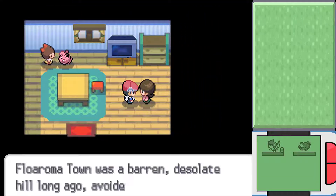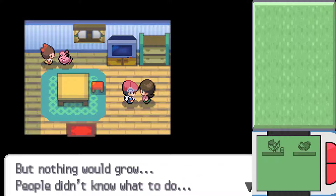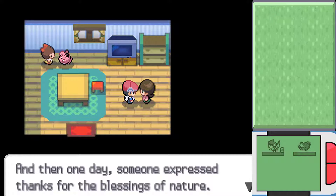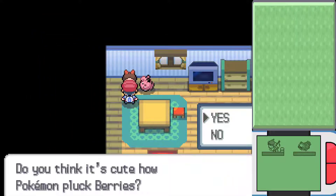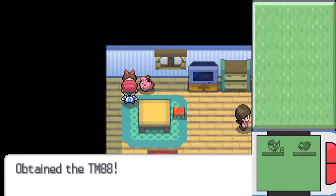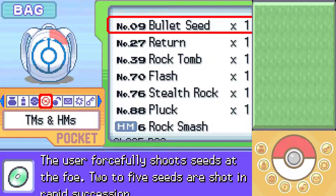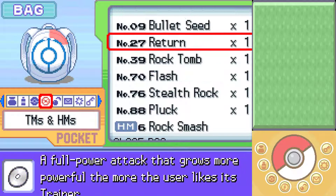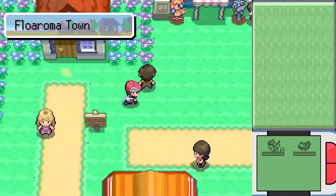Anyways, at least this music is really good. Floaroma Town — Vivid and Scented. I believe there's an item you can obtain right inside this house. Talk to this lady — it was a barren, desolate hill long ago, avoided even by Pokémon. People started planting flowers because it was such a sad place, but nothing would grow. Then one day someone expressed thanks for the blessings of nature and the whole hill burst into bloom. She gives you TM for the move Pluck — it physically allows you to steal items from the opposing Pokémon if that Pokémon is holding a berry, and you'd end up eating it immediately.